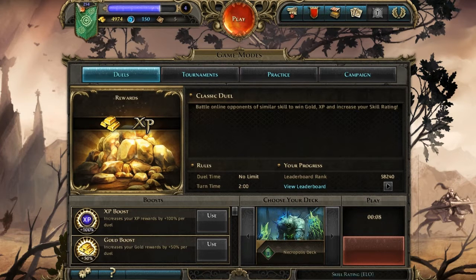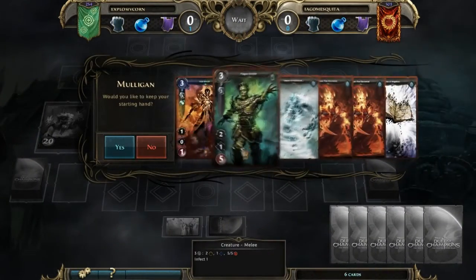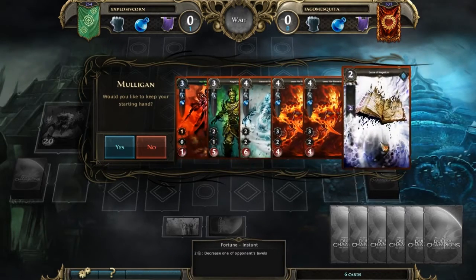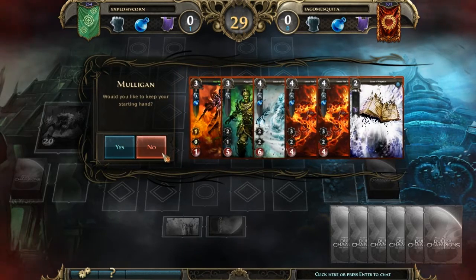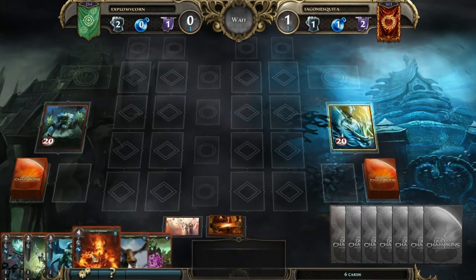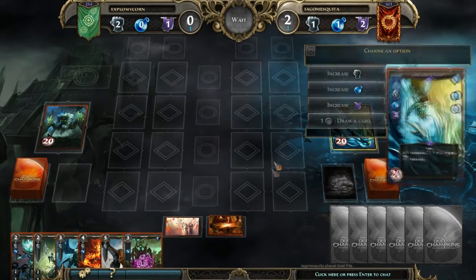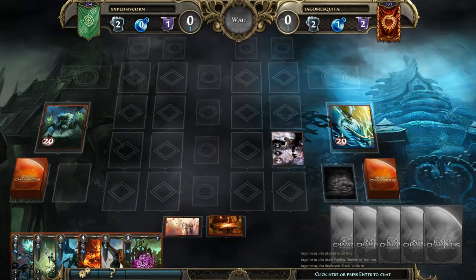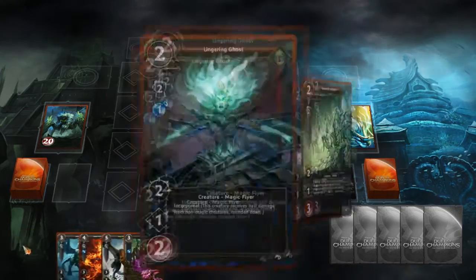Right here you can see my ELO, which is my skill level. Alright, so we're starting out. This is a good hand if I was really far into the game, but these cards are too strong for early game, so I would not like to keep my starting hand. We got a pretty decent new hand. I'm not going to be able to play a card right away, but I have second turn, so every turn you gain resources and I'll have two resources once it's my turn.